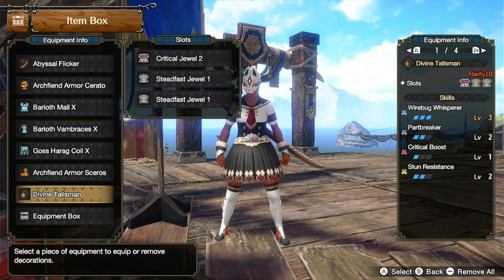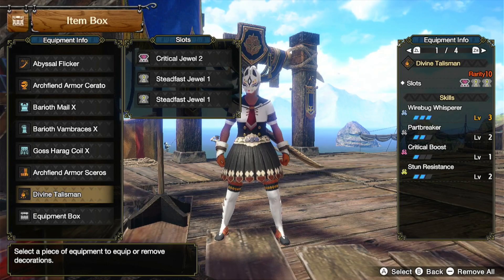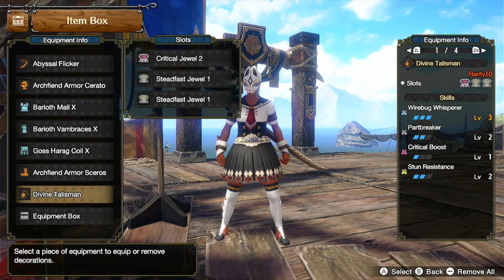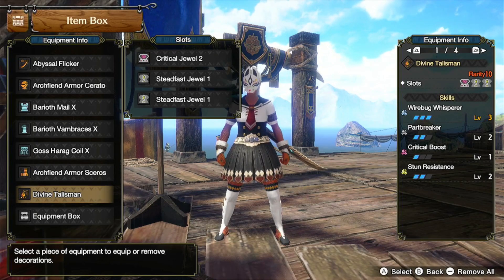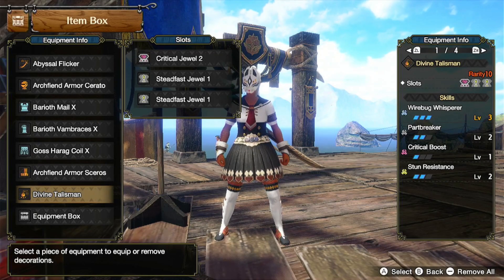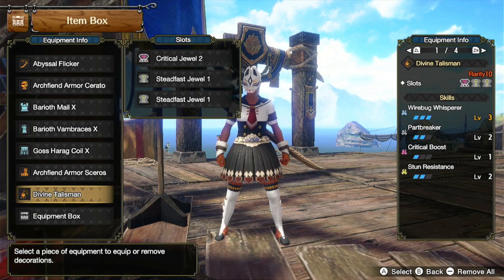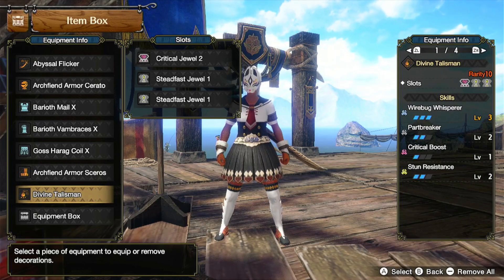For the talisman, I'm using a Wirebug Whisperer level 3, Part Breaker level 2, with a 3-1-1 slot. I put a Critical Jewel 2 and 2 Steadfast Jewel 1s in those slots. But you do not need a talisman that is this rare — as long as you have a talisman that can get you Critical Boost level 1 and Stun Resistance level 2, you will be good to go. I did not plan to have Wirebug Whisperer or Part Breaker on this build when I designed it; those just happened to end up being there because of my talismans.